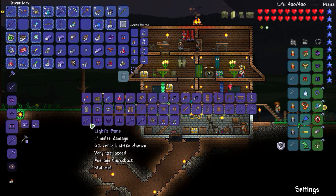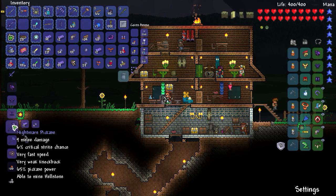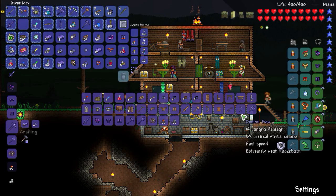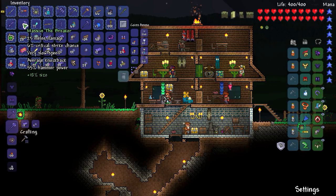I already made Light's Bane, I don't need that — but I do want the Nightmare Pickaxe, standard one. What else? I might as well get the Breaker — I already have the War Axe, might as well get the Breaker. I've got the Massive Breaker.